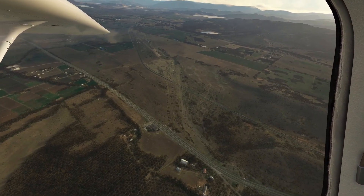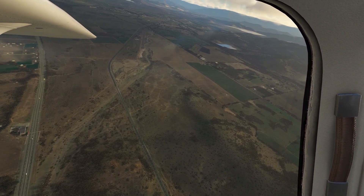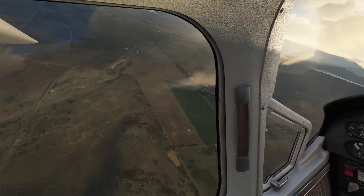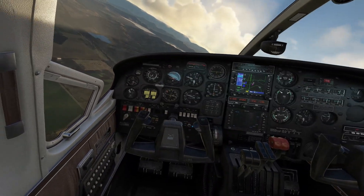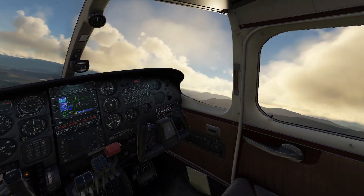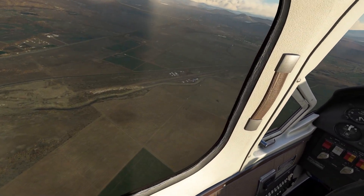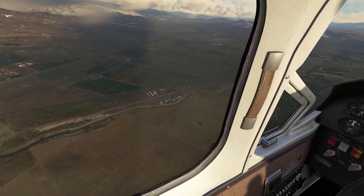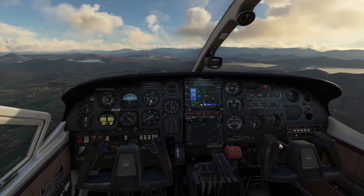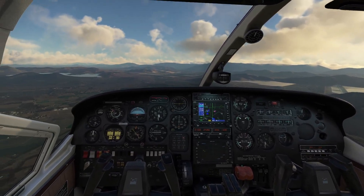Down there you can see the airstrip — it's a small one, it's a beautiful one. I don't know if it's a default one or if I got it from flightsim.to, but it's a nice one to practice landings. Especially here in Chile where you've got mountains, lakes, everything. These little airstrips — that's just fun. Of course you can't land there with an airliner, but I don't fly airliners, I fly general aviation. This is just awesome, I love it, it's so smooth.